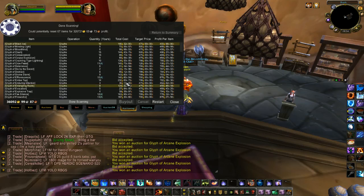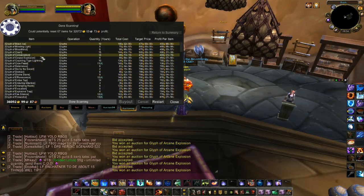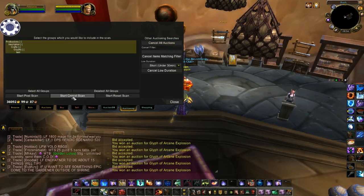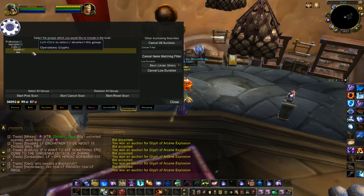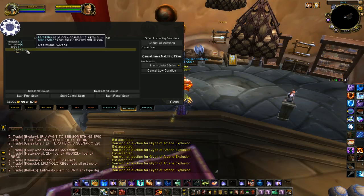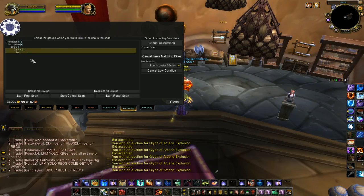I'll quickly show you how to start this reset scan now that I've demonstrated how to buy out a few things and explained what these tabs mean. When you're starting your scan you have Start Post Scan, Start Cancel Scan, and Start Reset Scan. If you have multiple groups you can deselect your groups and just do glyphs or maybe just a specific test group, and you can start a reset scan on specific groups. Same goes when you're posting or cancelling — you can do specific groups, you don't have to do them all.